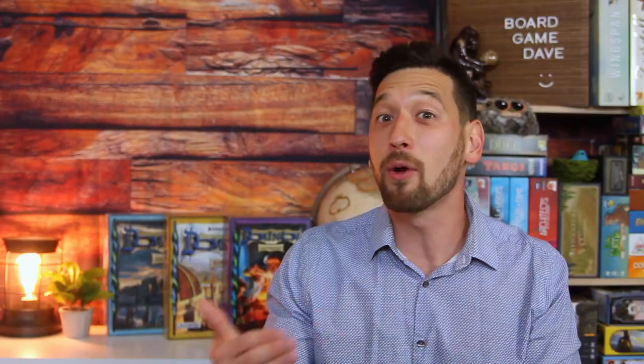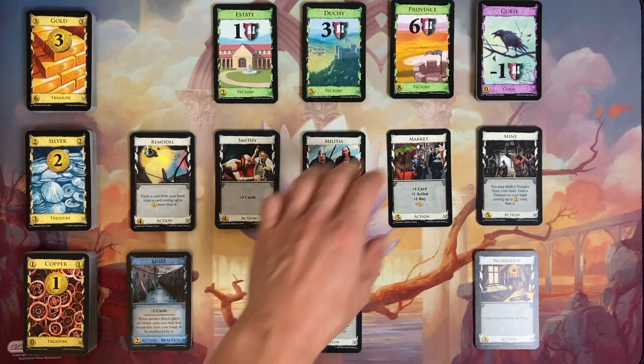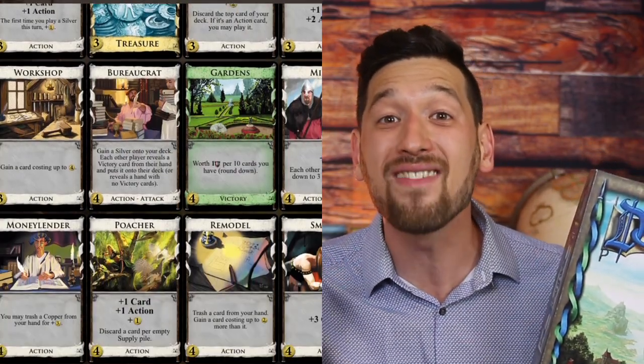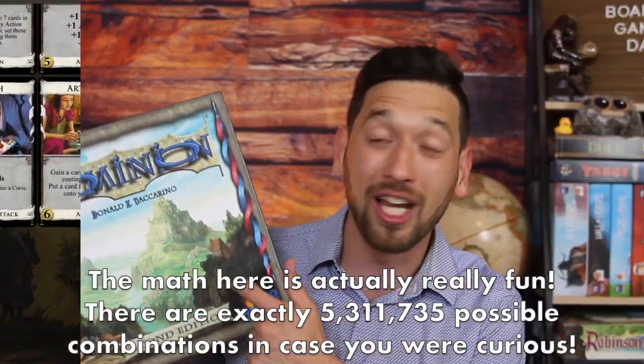And that's how you take a turn in Dominion — action phase, buy phase, and cleanup phase. Players will keep taking turns like this, buying stronger and stronger action cards and treasure cards, and then eventually focusing on victory cards, which is how you get points. The game goes on like this until the province deck runs out or three supply piles run out, at which point the game ends and players add up their points. Each game will feature 10 unique kingdom cards, and the second edition comes with 26 kingdom cards, which means there are over 5 million different combinations you can use in any given game, just using the base game.